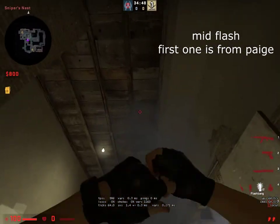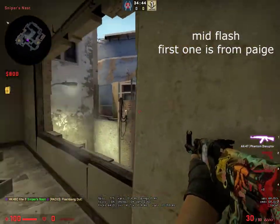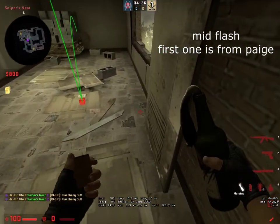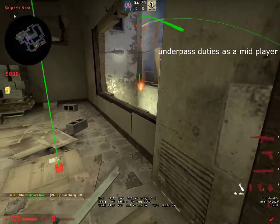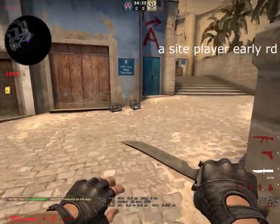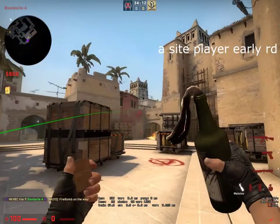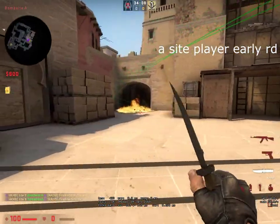One option is here — just flashing. You can throw one here. That one lands deeper and blinds them longer. As a mid player it's also your job to watch underpass. You can watch underpass like this, and if you spot someone throw a molly and it stops them. The most standard molly to start off the round: run, aim at this area, and throw. That's it and it's perfect enough.